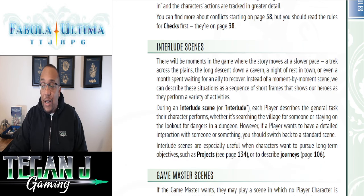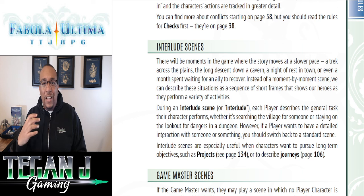The next type are interlude scenes. These are more of a slower-paced task where timing — minute by minute or second by second — doesn't matter. These are great for downtime, searches, and long marches. You can zoom out and get a larger picture of what the player is trying to accomplish.